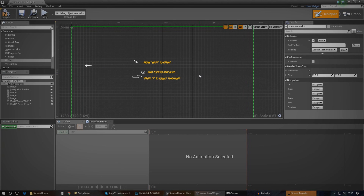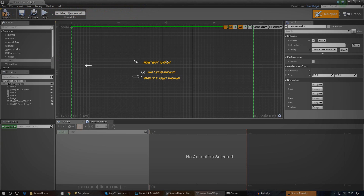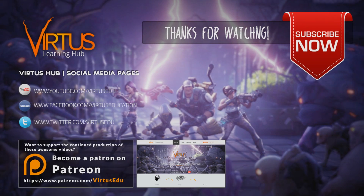That's pretty much everything for this video. In the next video we'll be setting up the animation - flashing 'find food to stay alive' with the arrow pointing to the food icon and so on. Thanks for watching, make sure you comment, like, subscribe, share the video, and as always keep on creating. I'll see you next time, goodbye.